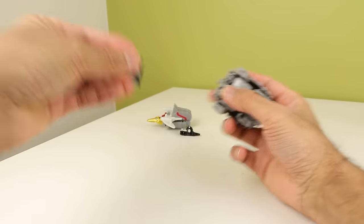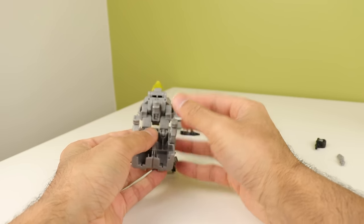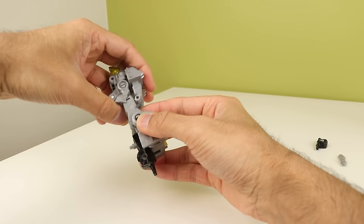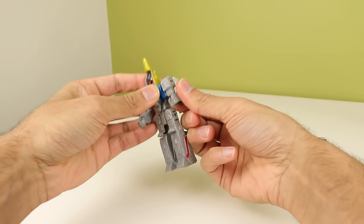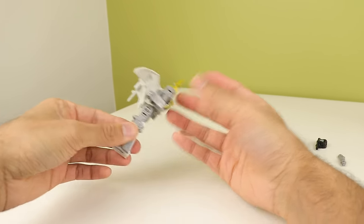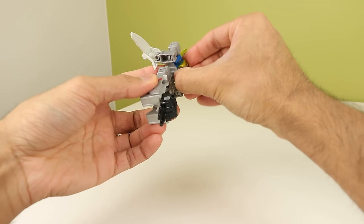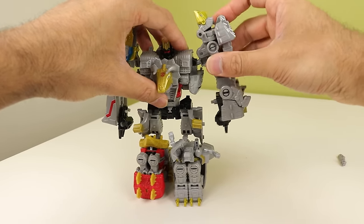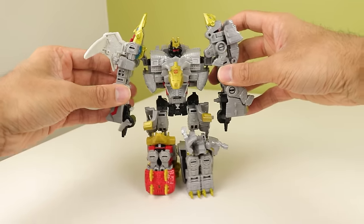Now the arms. For Snarl's arm: unplug, bring this out, rotate this around, fold these down, bring the legs around, peg into place, plug in the hand — that is an arm. For Swoop's side: bring this down, fold these back, rotate this around, just leave the wings there — not a big fan of that — plug it all together, peg in, bring this out, plug it in, and give him the world's dinkiest sword. And that's Volcanicus.